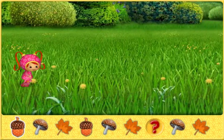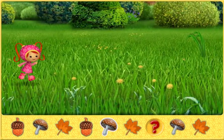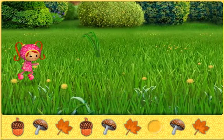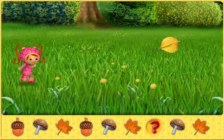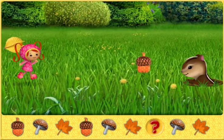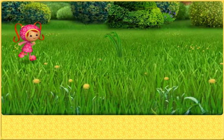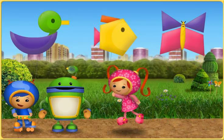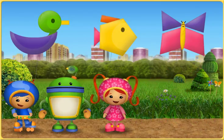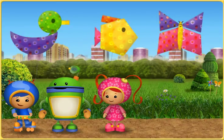Look at this pattern: acorn, mushroom, leaf, acorn, mushroom, leaf, acorn, mushroom, leaf — what goes here? Good job! Thanks, Umi friend. We knew we could count on you. Umi-rific! Now we can throw all the patterns we collected back onto the kites. Let's send these kites back to the festival. Now we're off to the kite festival, too. Let's go.